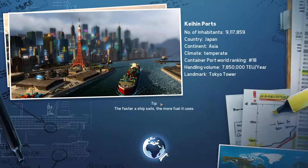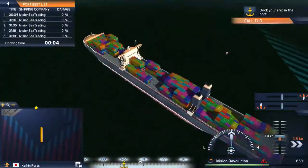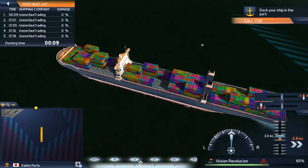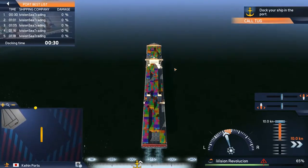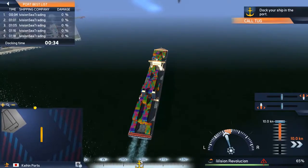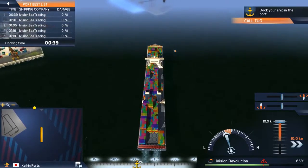Let's take our first look at the iVision Revolution — she is a scale super speed ultra large carrier vessel, which fits in with the rest of our fleet. This is our second scale super speed, and the Grande is just a regular ultra large carrier vessel. The Tycoon is also a scale super speed, I believe.